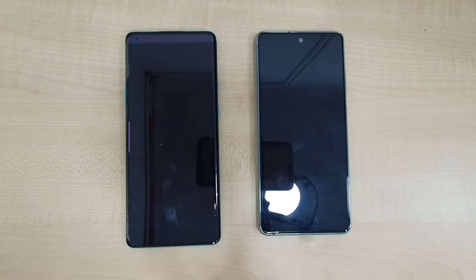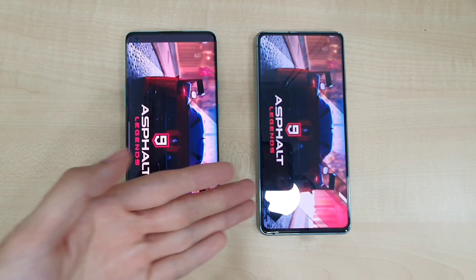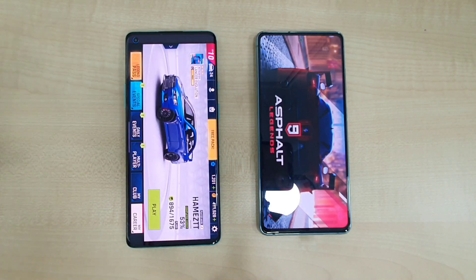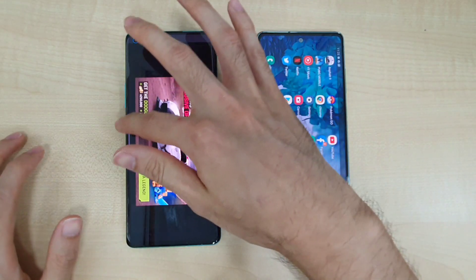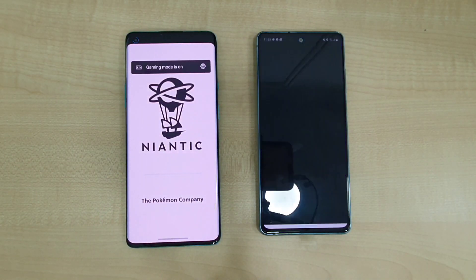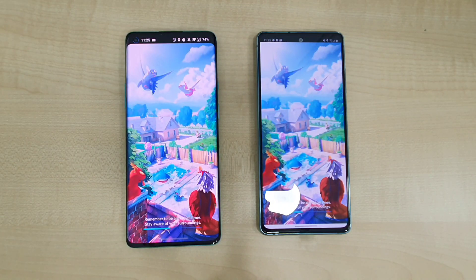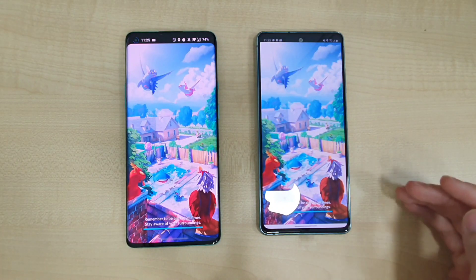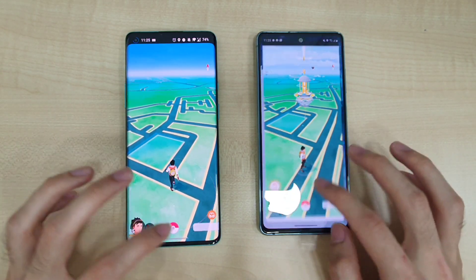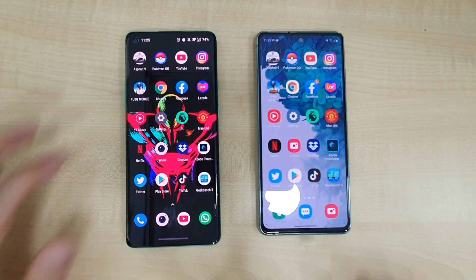This is a very heavy app to open — looks like the S20 FE has a slight lead. The OnePlus 8 Pro pulls ahead with the S20 FE just slightly behind. Next up, Pokemon Go — the S20 FE is faster compared to the 8 Pro, but just a very slight difference. Let's go to YouTube — about the same.